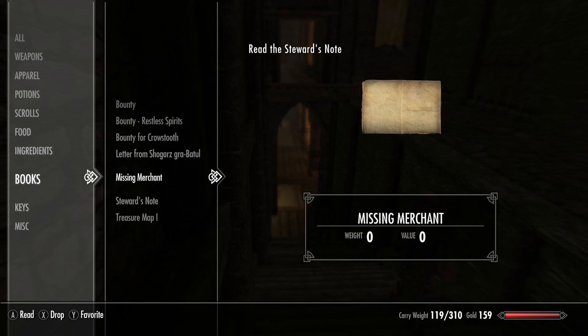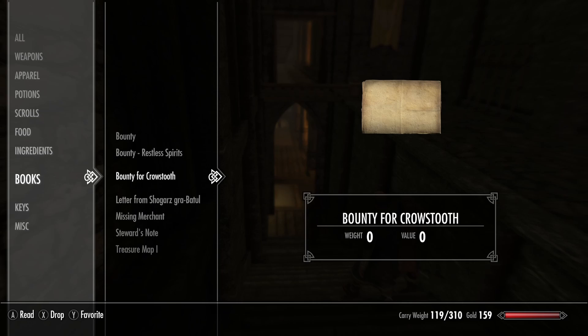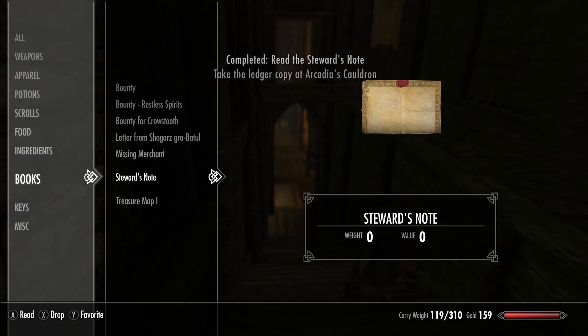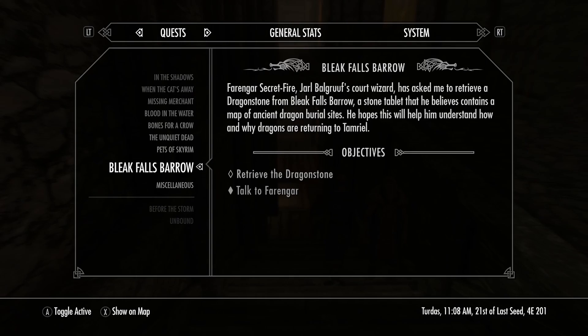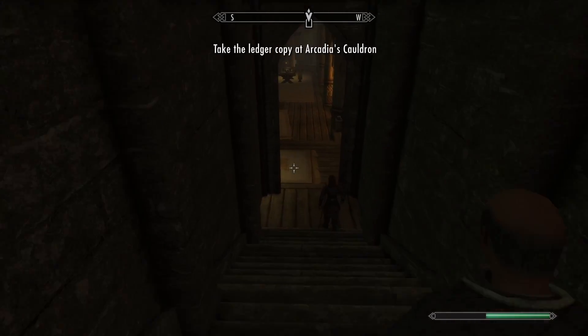All of the Anniversary Edition content doesn't have voice dialogue. A lot of them just give you a note for the new quests. You want to read the note, and you're essentially going to do the quest. I'm going to basically go through the quest with you to show you how it is.